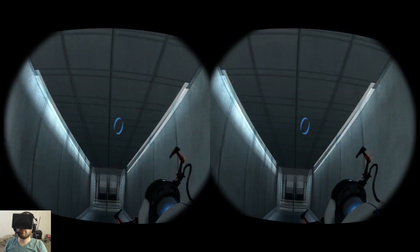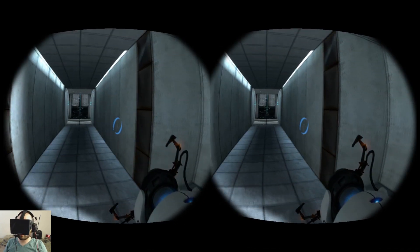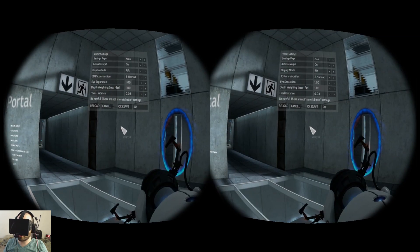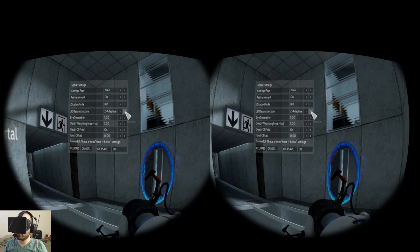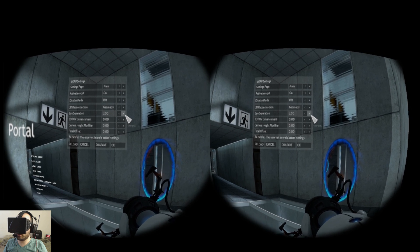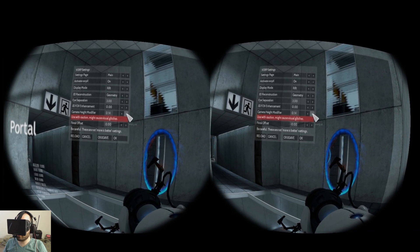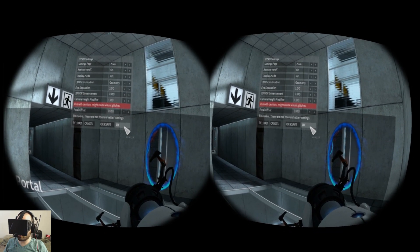When I walk through this tunnel, I feel like the tunnel is maybe 8 to 10 feet high. Now, if I adjust some of the Vorpex settings, I can make myself feel somewhat larger or smaller. I'm going to switch over to geometry and set eye separation to 3. The default is 1, so my eyes in the virtual world are now 3 times farther apart. I'm going to increase my camera height modifier to raise my eye level to a higher point of view.